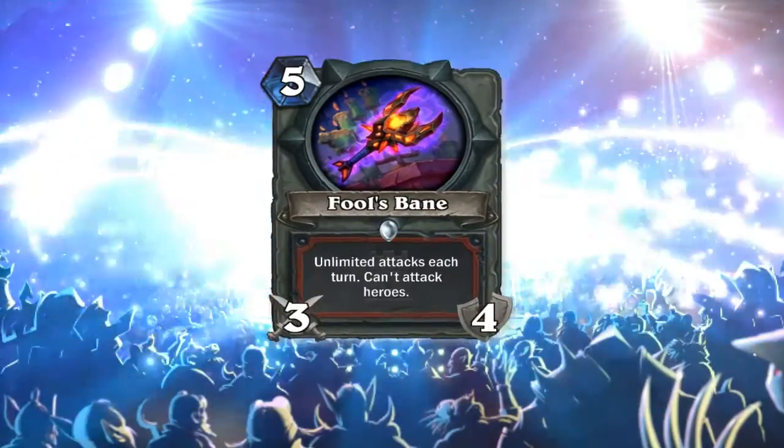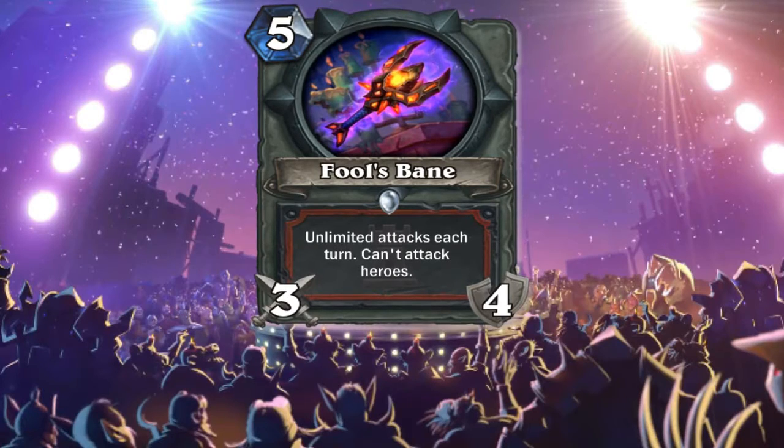The last Warrior card is a weapon: Fool's Bane. Five mana, three attack, four durability — unlimited attacks each turn but can't attack heroes. So it says unlimited attacks, meaning you can attack until the durability is gone. Leave a comment because I'm a bit confused about this card, but it's still a very good weapon, even with Malkorok if you get it.